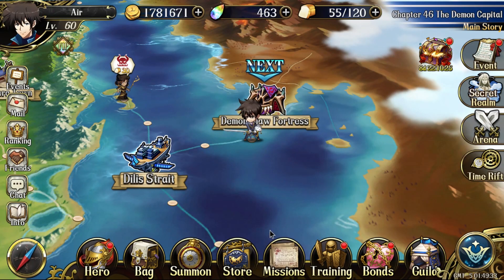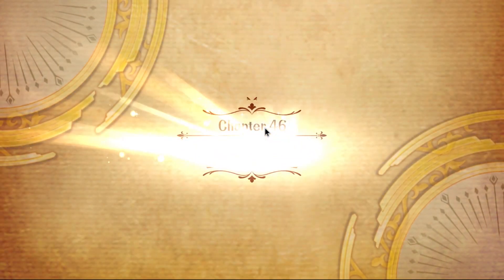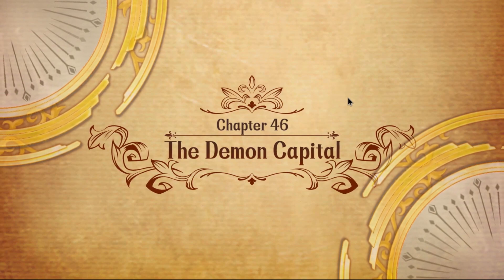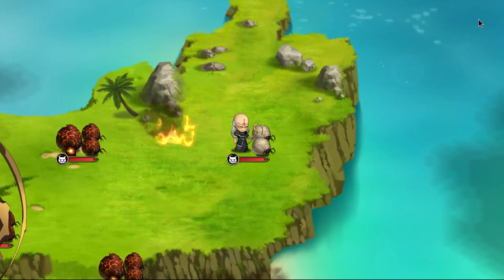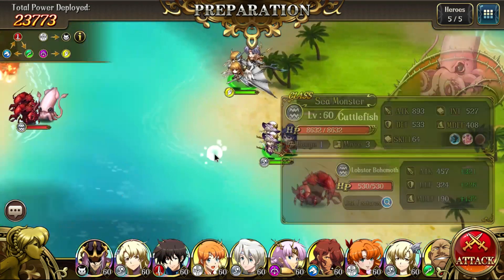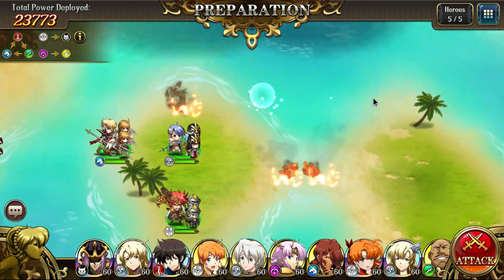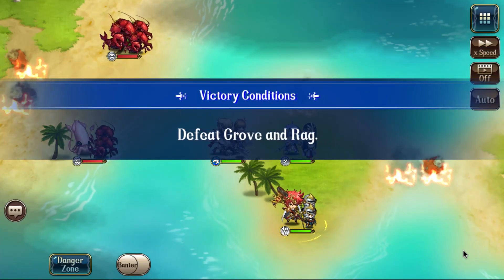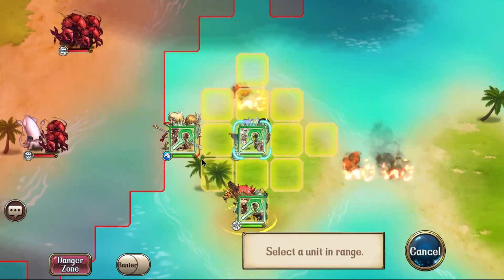Hey, what's up everyone. Here I'm going to show you how to two-turn clear Chapter 46 — it literally takes less than a minute. This also includes how to obtain the hidden chests. All you need is two strong DPS to one-shot the mini bosses. Have them set up like this, and you need the teleport ability, which pretty much everyone has. Let's start with Leon here.